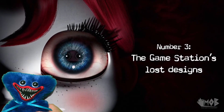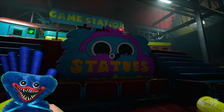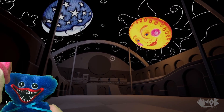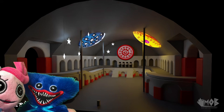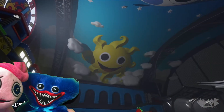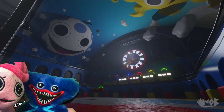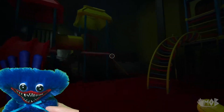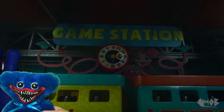Number 3: The game station's lost designs. Fans will remember the game station features a giant mural of Mommy Longlegs, a playground for kids, and entrances to the station's three main games. But it didn't always look this way. The original design was absolutely massive, featuring a mural on the roof with a giant sun and moon. Two major issues: it was unrealistically big and completely empty. A second version added new sun and moon designs and more color, but was still empty. Eventually they shrunk the room, added a playground, structural supports for realism, catwalks for Playtime Co. employees to observe, and classic Playtime Co. branding.